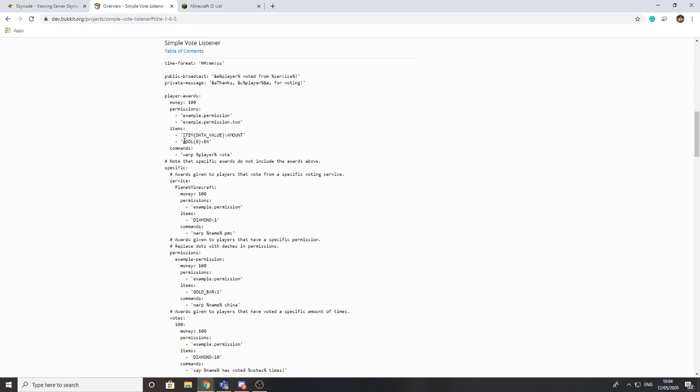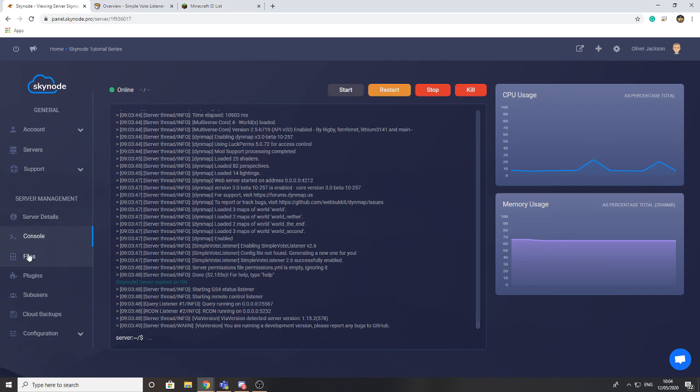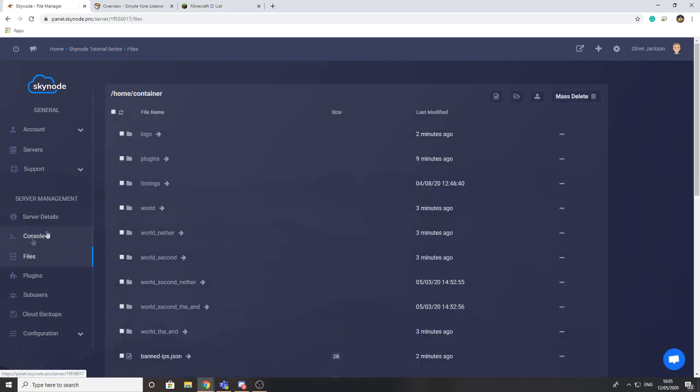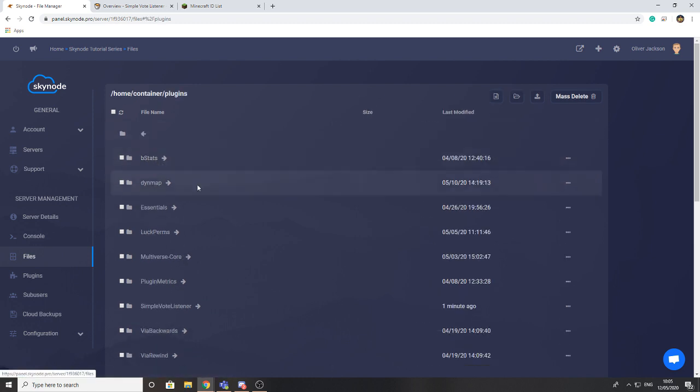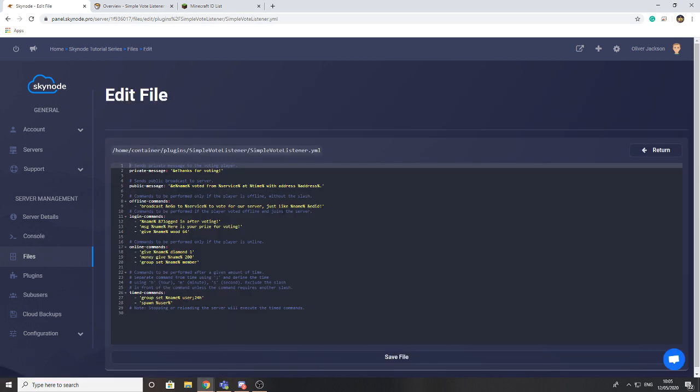The item data value amount format allows you to specify an item using the material list and then change its data value. For example, for wool, changing the data value will change the color — 35:6 represents pink wool. You can check data values using the site linked in the description. Now let's get into configuring the plugin: we'll head into Files, then Plugins, then Simple Vote Listener, and open simple_vote_listener.yml.